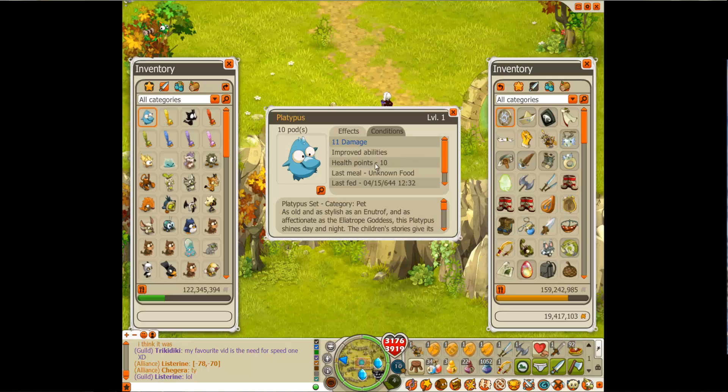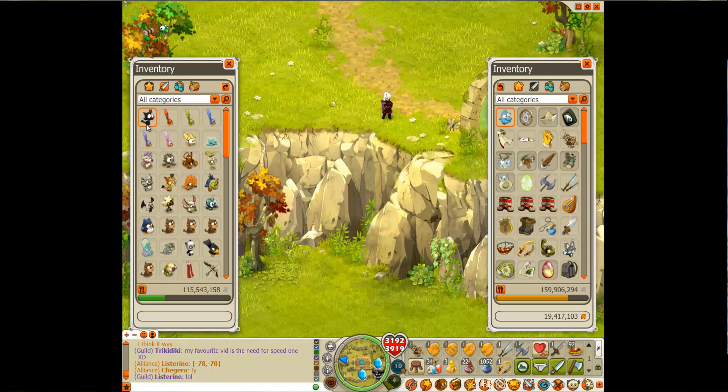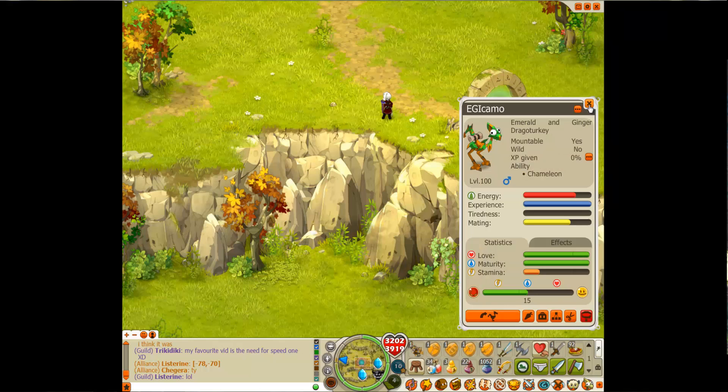So you've got your pet here that loses health every day, or every second day. And you just store them in your mount. I've got heaps of pets here. So when you can see he's got 10 health, I'll grab another pet for demonstration just in case one doesn't work. They're both on 10 health. And so long as you put them back in the mount when you're finished with them, before you log off, they'll be fine.